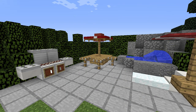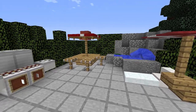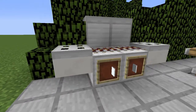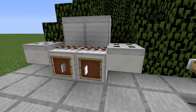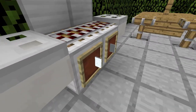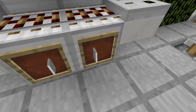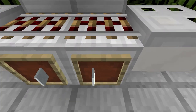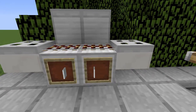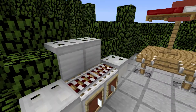Next we have an outdoorsy patio-type setup with a couple of interesting things. First we have this grill design, which can be made with some iron and some quartz, with rails, trap doors, and then utilizing the cabinet drawer design by taking a piece of snow or a window pane and putting it upright so it looks like a handle. Very basic grill design.